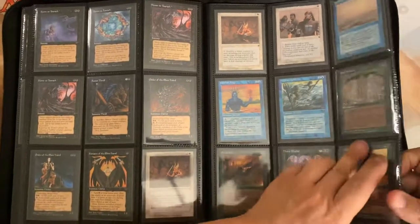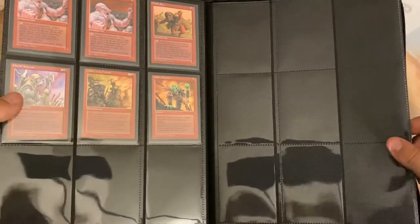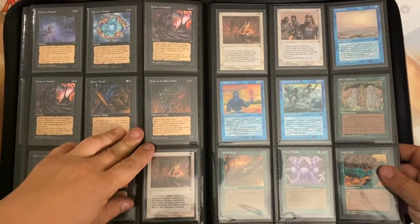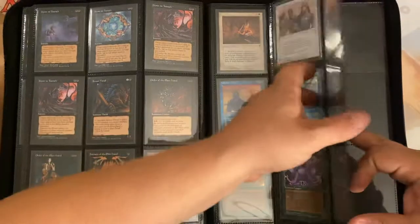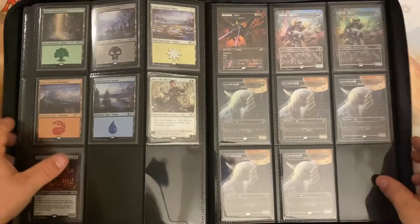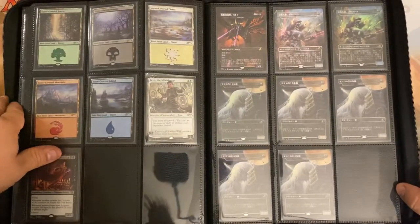Back here I have my Fallen Empires cards that I pulled from the packs — y'all got to see me open those, which was a fun time opening those old school packs. Just look at this artwork — it's pretty great. I do have some other collections if you guys would like to see them; I have an Urza Saga set, my Alliances set, and a bunch of different things I've been going through.